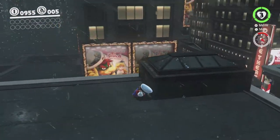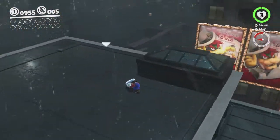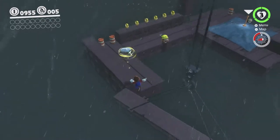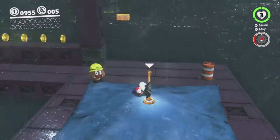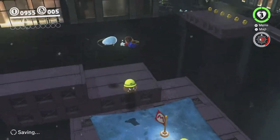You can actually just jump over to that building and just make your way across that way, but I think following the intended path is probably a bit easier. I think those blocks just have coins in them or something, because there's no possible way to get to that later on. I believe they're not even there later on, actually.